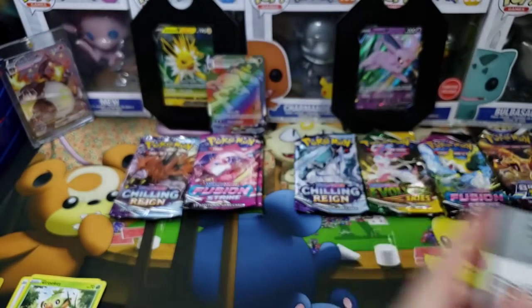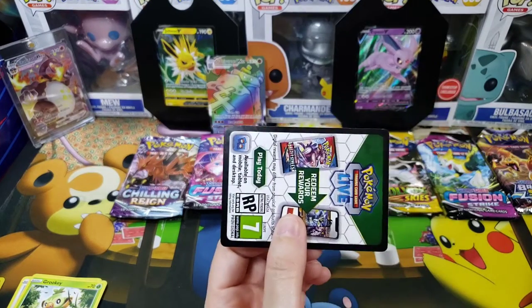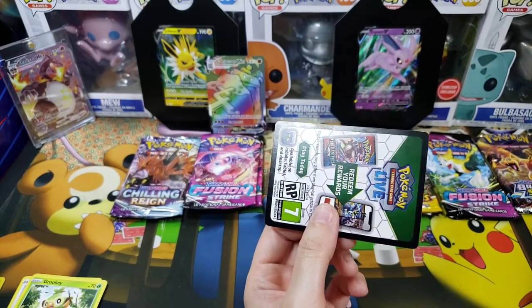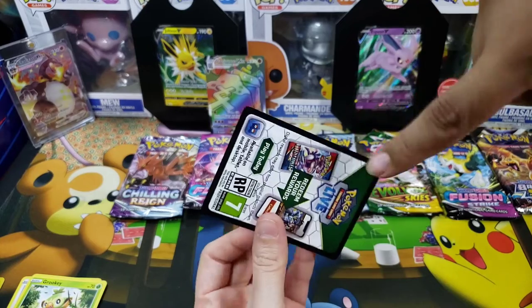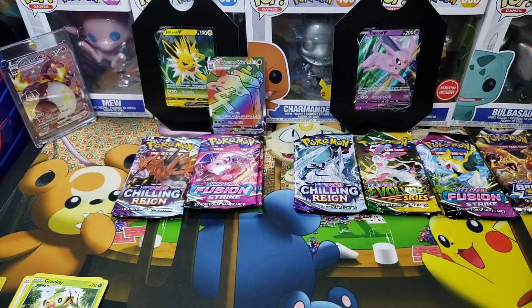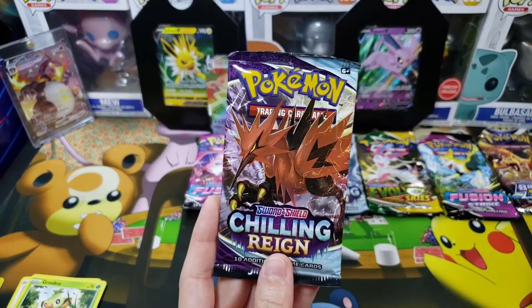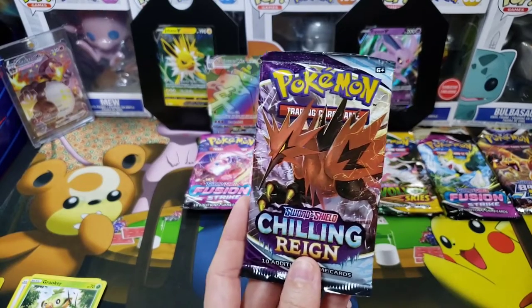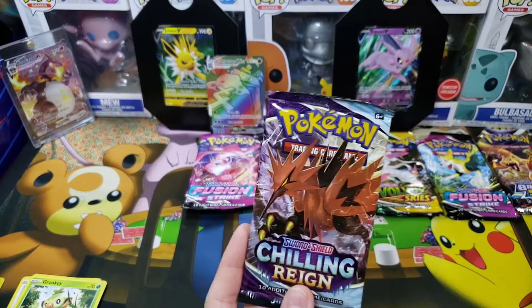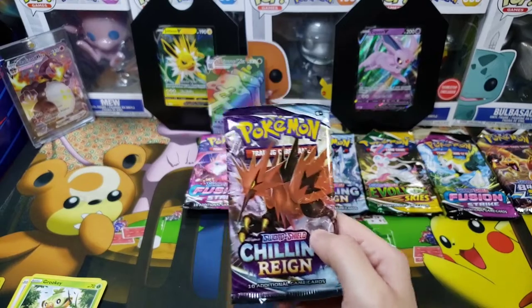Just so we're clear before we continue: these tins are basically reprints of the Eeveelution tins, but the code card for the Sword and Shield pack is a new code card. Just a heads up, guys — keep a lookout. Good stuff coming, they're reprinting some stuff in secret. Be aware, and you're probably going to get amazing pulls like that. Like the video! Let's go to Chilling Reign.